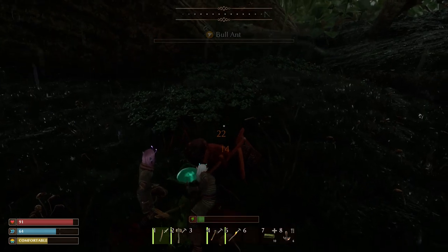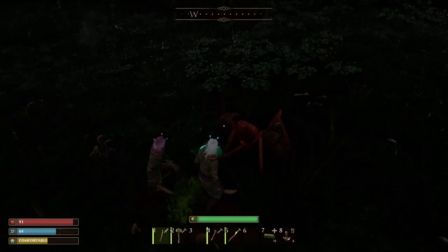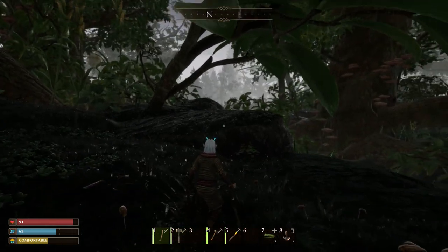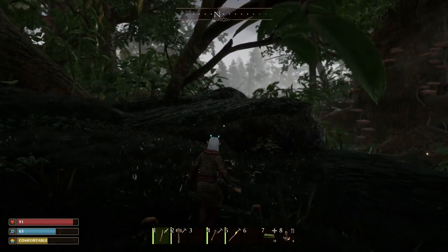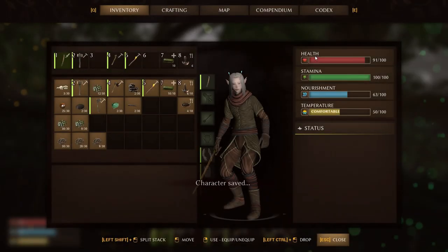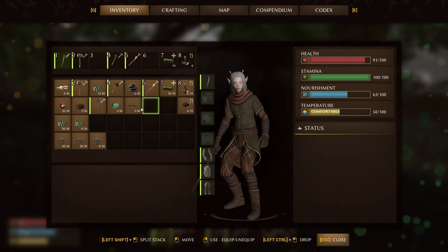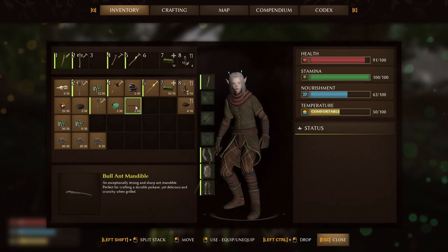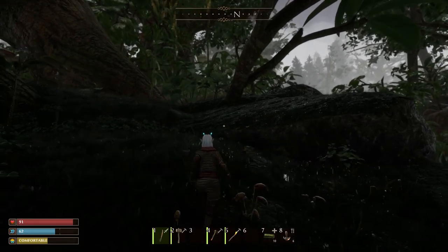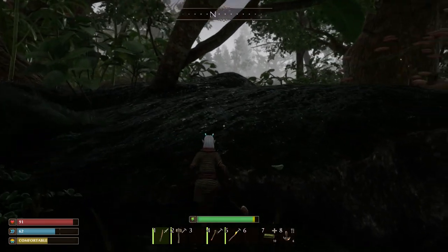So right click does your basic hit and left click — actually, reverse that. Right click does your critical hit; left click does your regular basic hit. So we only have one mandible. I think we have one of those at home, Steffi — we should have paid attention. But we need one more to make our pickaxe, so we're headed over here.